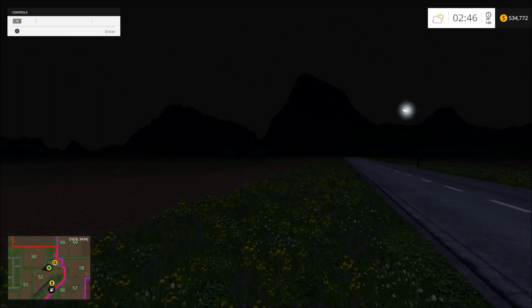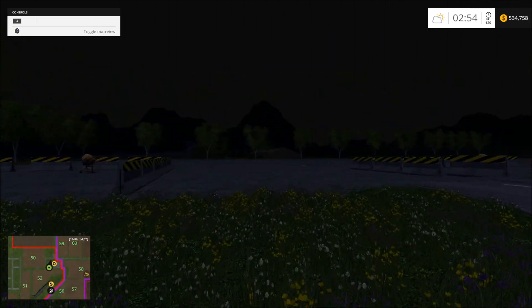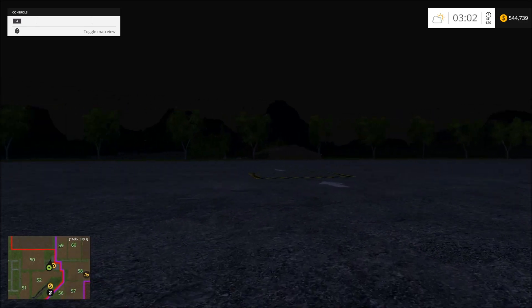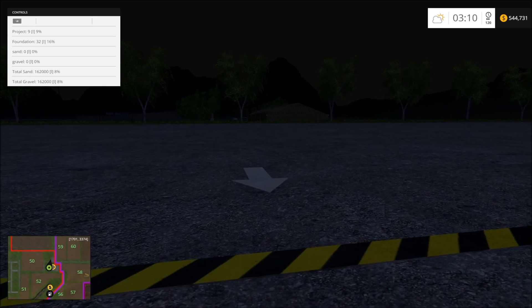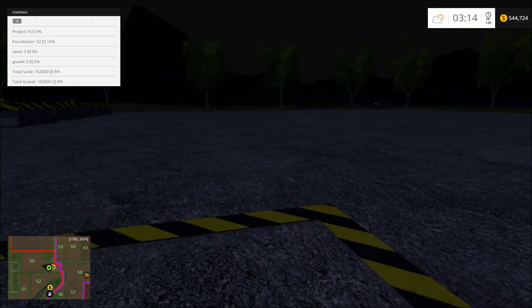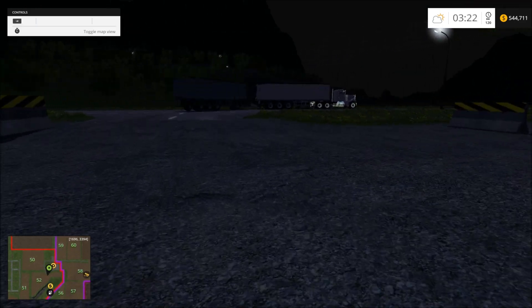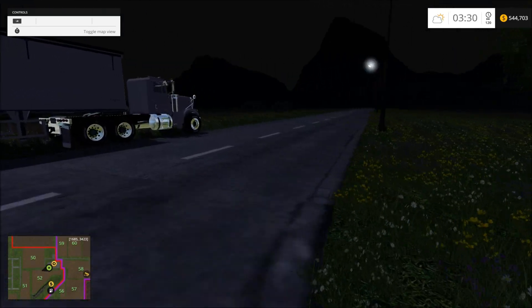Okay, now let's see what this thing needs. This is a concrete plant — oh look, it's out of gravel and all kinds of stuff. Yeah, we're out of gravel and sand. All right, so as soon as it gets daylight I'm going to stop that and so on.